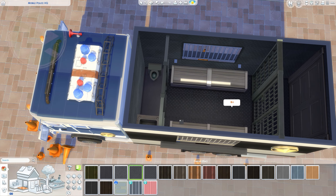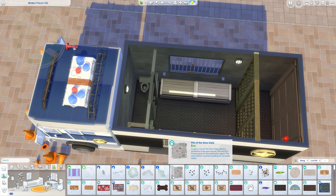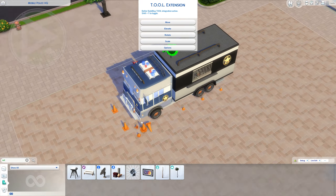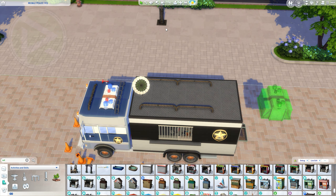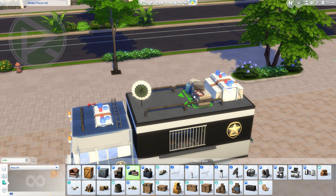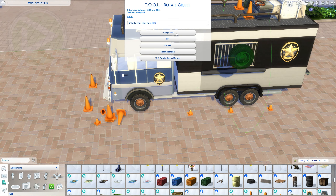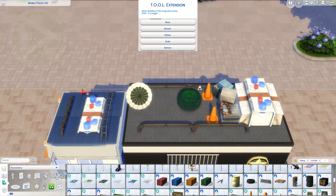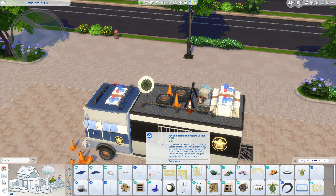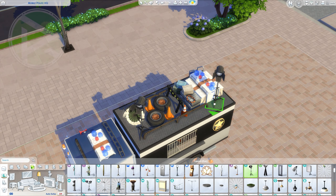This is going to be the cell for the prisoners in this precinct. The idea was to create a non-conventional police station — it's not going to be a building, it's going to be a mobile police camp. The background story of this build is that there was some sort of a crime in this area, and the police department deployed their mobile units: trucks, police cars, and even containers. I tried to give the vibe and feeling of a mobile police station, so it won't feel solid like a regular building. Do let me know if I managed to give you that feeling.